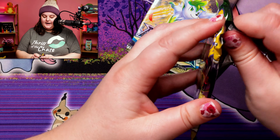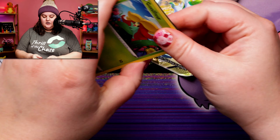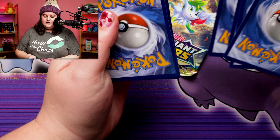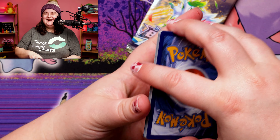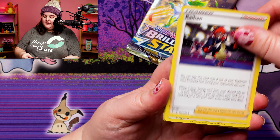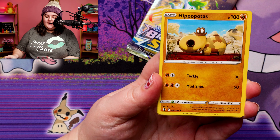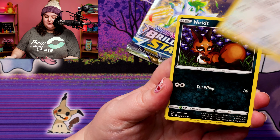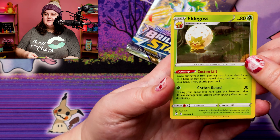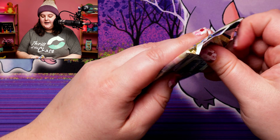As we expected, exact same pack selection. But will there be any hits? Hey, I'll enjoy opening cards any day. We've got a Fighting Energy — haven't gotten one of those yet today. Gossifleur, Phoebe, Hippopotas, Lillipup, Nickit, Dwebble, and an Eldegoss Holo! So we've got some holos under our belt. Hey, I'll take it!